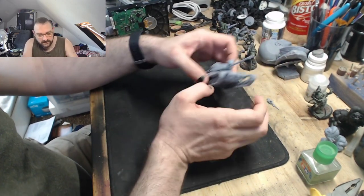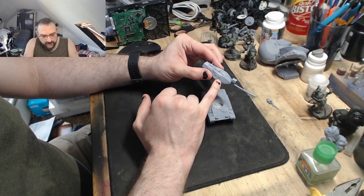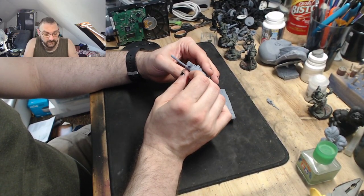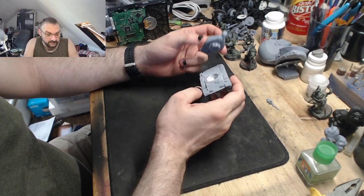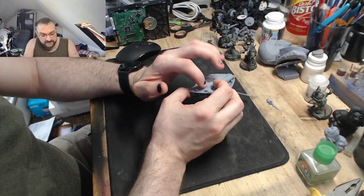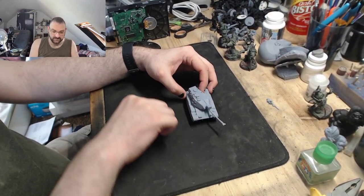We also still have the Walker Bulldog tank. I've got some customization ideas: I'm probably going to sand back the grab handles and make real ones out of bent rod, I'll drill out the barrel properly, and maybe work on some of the finer detail. For the drive gear I might make it a bit mucky, throw some mud on there, and maybe ding and scratch it up using paint chips and various techniques.